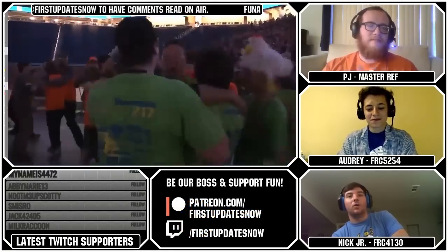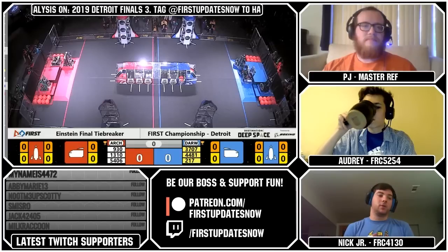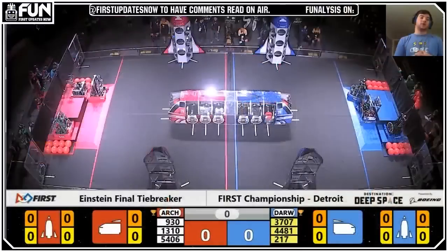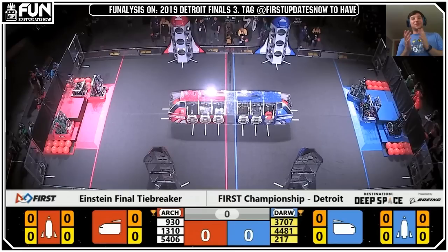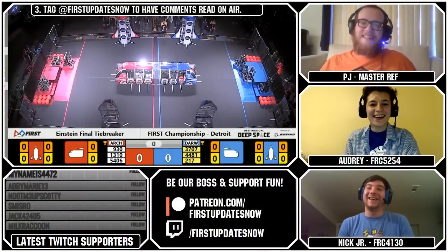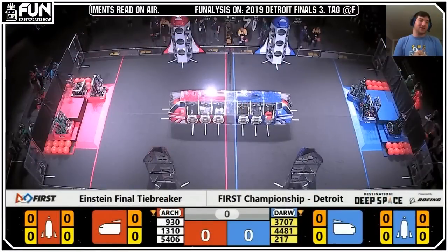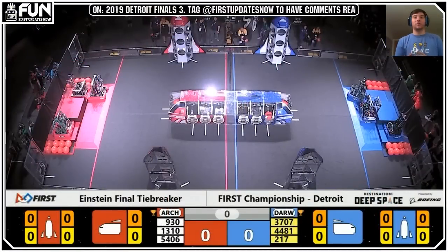So we're going to rewind this match and now go over the Red Alliance's strategy. Off the gate before we start the match: 1310, 5406 Celtex, and 930 Runnymead — I think that's how you pronounce it. Both 1310 and 930 start on Level 2, causing Red to be up 15 to 13 going into teleop before any game pieces are accounted for.